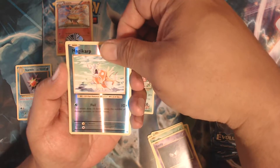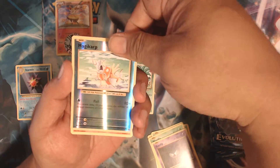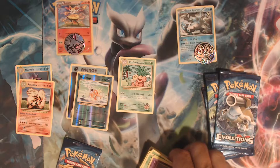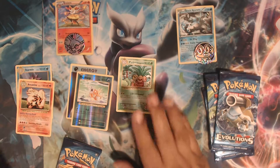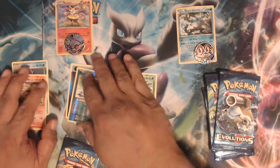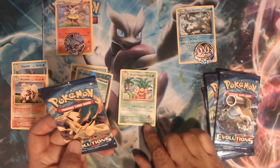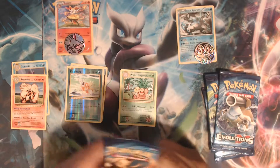And our rare is Arcanine — regular rare. Okay, so nothing out of that one except for, if you call it a hit, the Exeggutor secret rare. Now on to the Charizard pack.